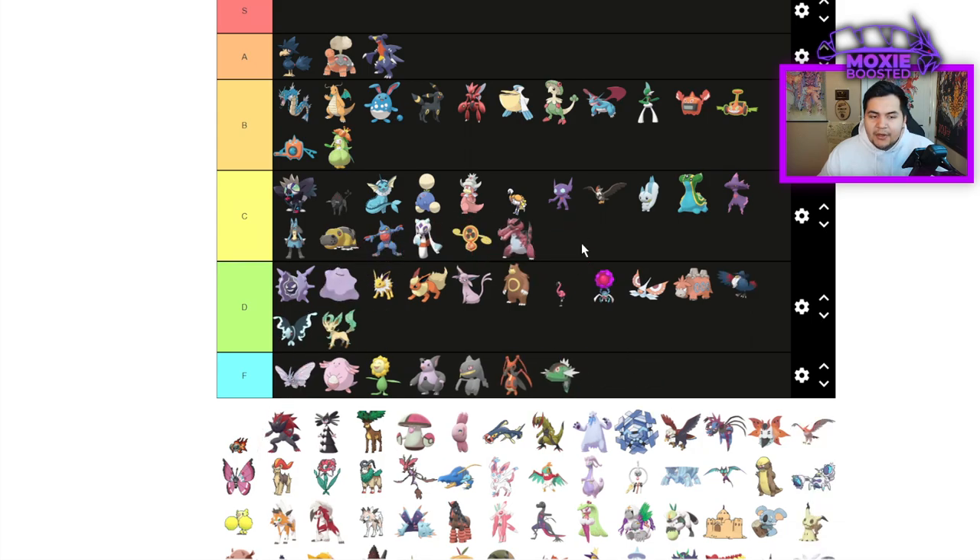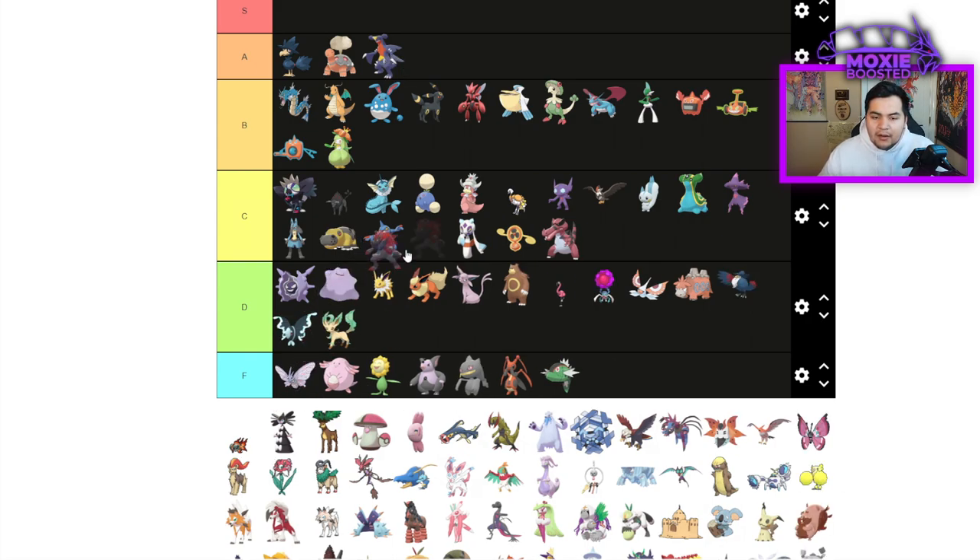Krookodile is going to be C tier — it just gets outclassed by Garchomp, and Intimidate no longer makes it that great. Zoroark is historically pretty bad, but it's a Focus Sash Nasty Plot Pokemon that's actually very good.